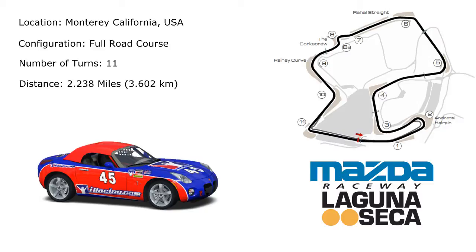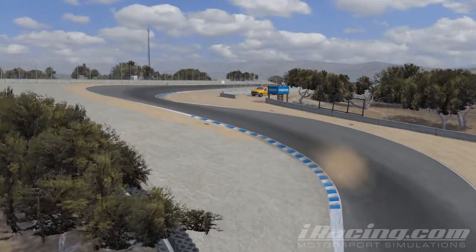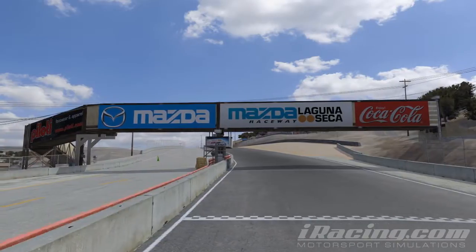The 2.238 mile course features 11 turns, one of which being one of the most famous in the world — the corkscrew. Laguna offers a true challenge to a driver, whether you be in a rookie Solstice or in a Dallara IndyCar. Accurate and precise driving is key to a good lap time.